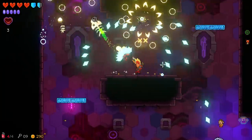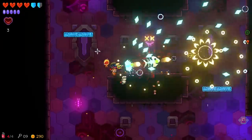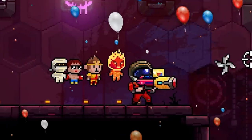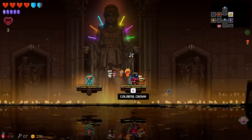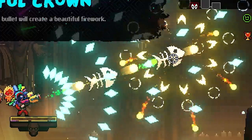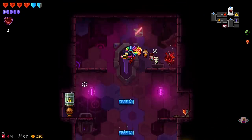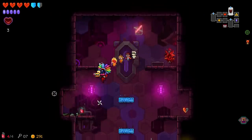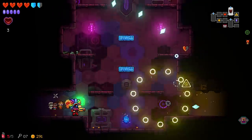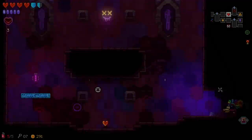This floor is really stressful because there are bouncy elevators everywhere and teleporting idiots trying to get me at every corner. Finally, another item room. Colorful crown sounds fun — there's a chance your bullet will create beautiful fireworks. With a lot of bullets going on, there should be a lot of fireworks. After firing a few shots, the fireworks show up afterwards and do extra extra damage.